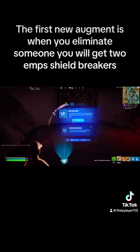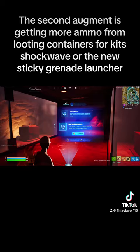The first new augment is: when you eliminate someone, you will get two Amp Shield Breakers. The second augment gives you more ammo from looting containers for the Kits Shockwave or the new Sticky Grenade Launcher.